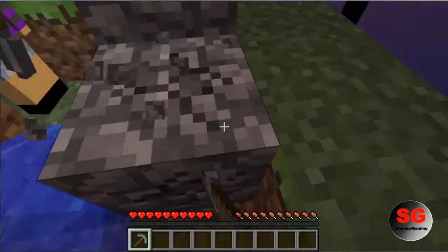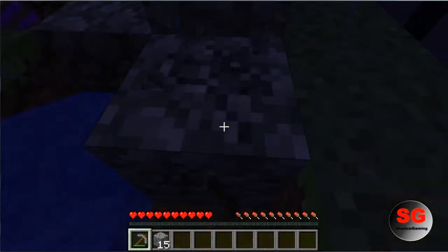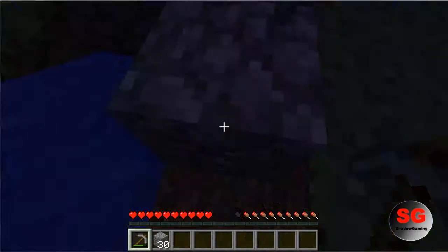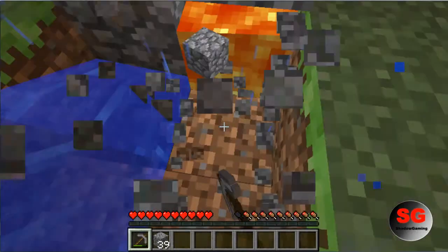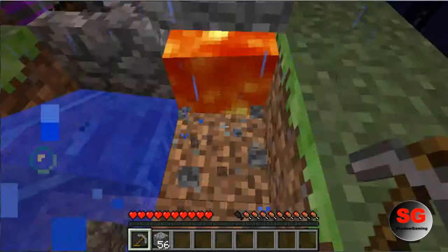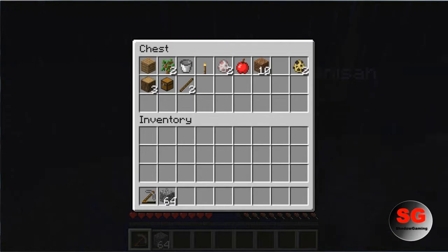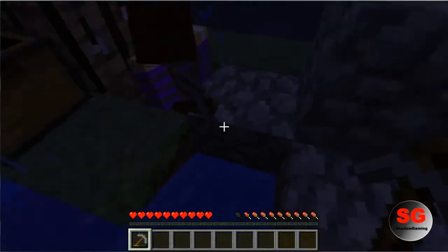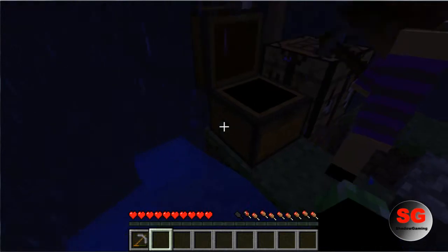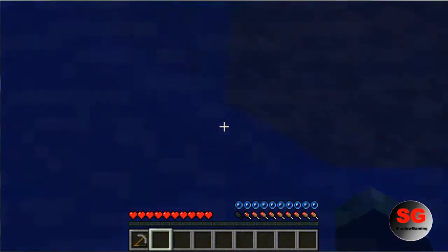Let's just keep mining — I'll fast forward this. We're back with more cobblestone. I have a stack of 64 — go ahead and put that in the chest. How much hunger have you lost? Only two? Okay eat an apple — I've lost one and a half.